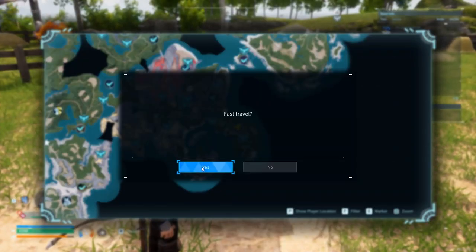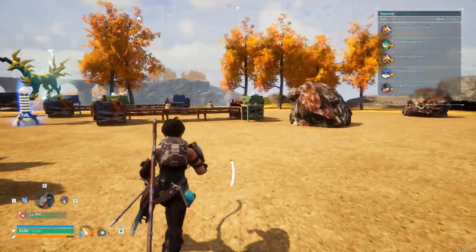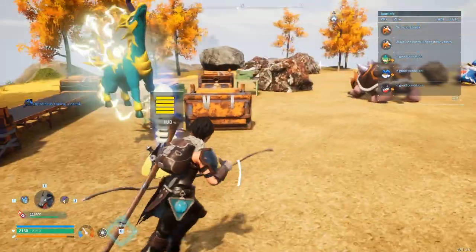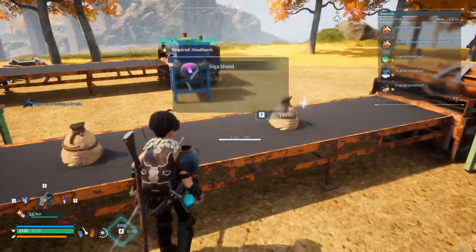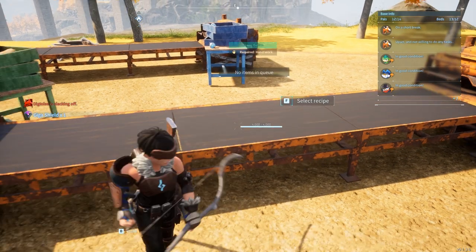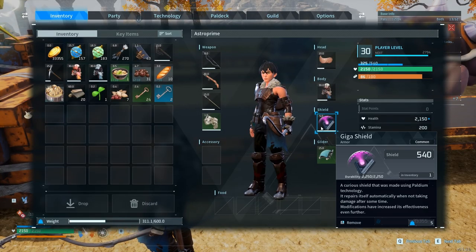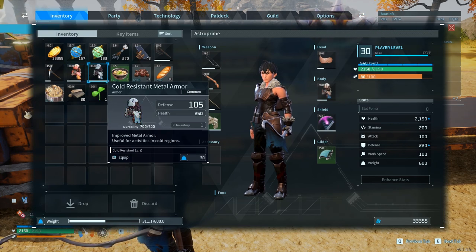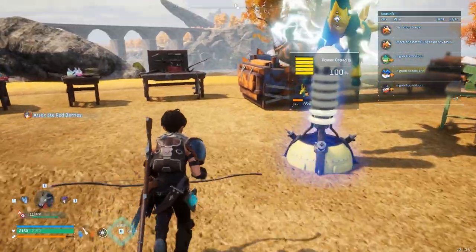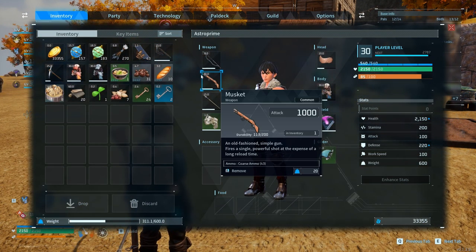Over at the metal base, the big addition is the production line. It replaces the high quality workbench — all the recipes you had there are available in the production line as well. We've already crafted the Giga Shield from it, which is a much bigger shield. I also went ahead and made cold-resistant armor in case we wander into snowy areas.